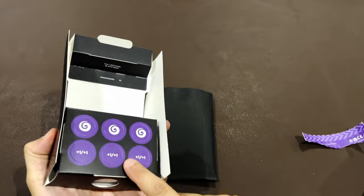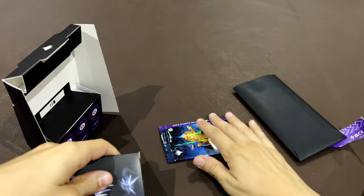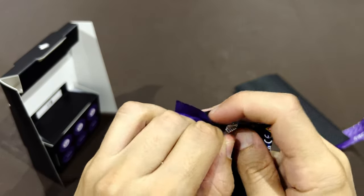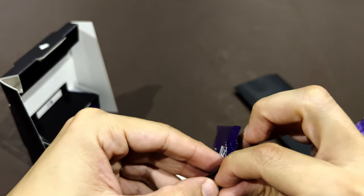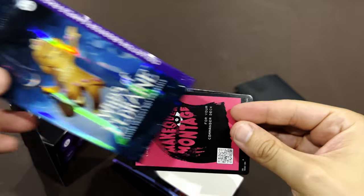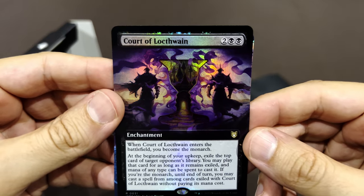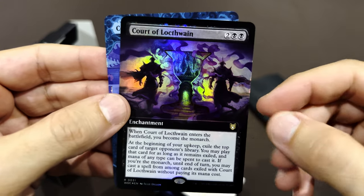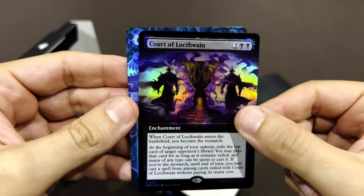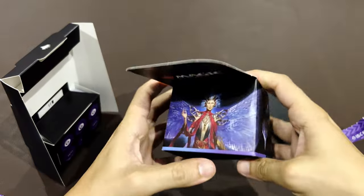I'm going to open on the bottom because I want to keep the artwork visible on the deck box — it helps identify the deck when you have like 50 decks. Let's pull the strip. There's a secret message: 'Small fairies, big trouble!' Now pull the same way — okay, there we go. There's an envelope. Oh there's the collector's booster — I can't wait!